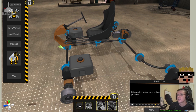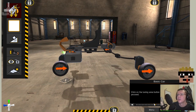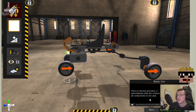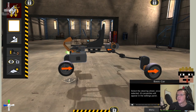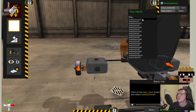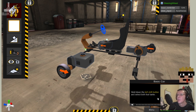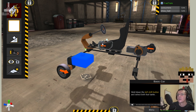Click on the tuning area to proceed. Now the wheels are all facing in the wrong direction. Click on the link all button — it automatically links the controls of all components to one seat. Auto link. This will link all components to one seat. Select okay. Select the steering wheel — once selected, its properties will appear in the settings panel. Click on the steer input property and select axis horizontal one. I'm starting to get a little bit lost, might be because of placeholder names. Hold down left shift and select both fuel tanks — one, two.